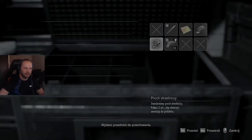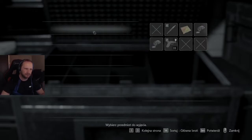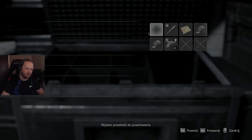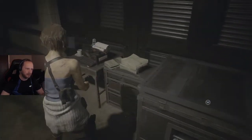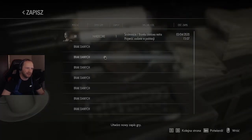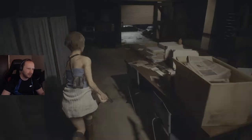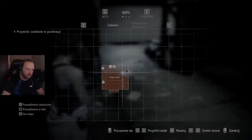Jeden proch strzelniczy możemy schować, może się nam przydać później. Zapiszemy. Oczywiście pierwszy save — Hardcore. Możemy w takim razie kontynuować naszą przygodę.